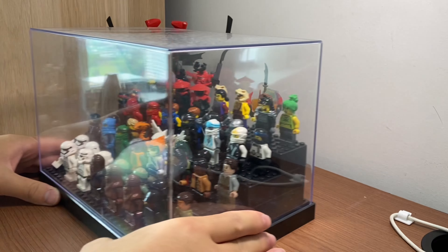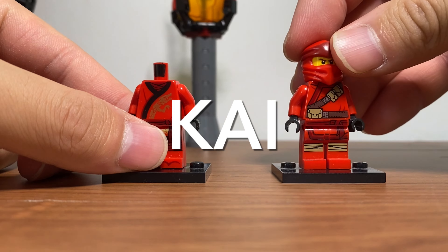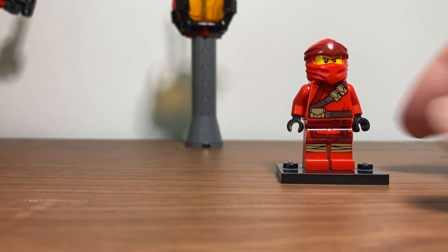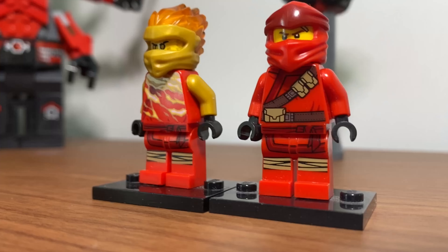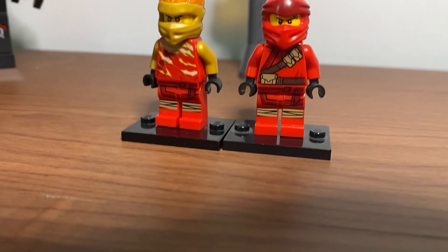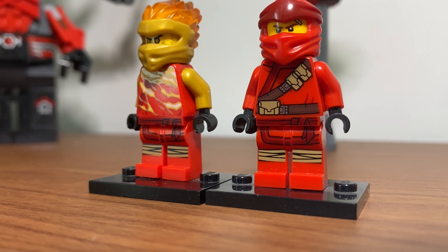Now let's see what we can do to build these figures. For Kai, I actually had the correct torso, but it didn't come with the right headpiece, so I'll replace it with the legacy one instead — it just lacks a symbol. I also have Kai FS, which is supposed to be Kai performing Forbidden Minjutsu, but this figure is actually non-canon. Kai never performs Forbidden Minjutsu in the show, but it's interesting to notice how the leg pieces are the same.